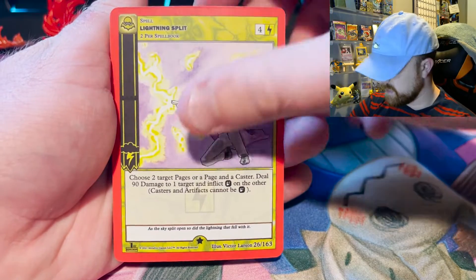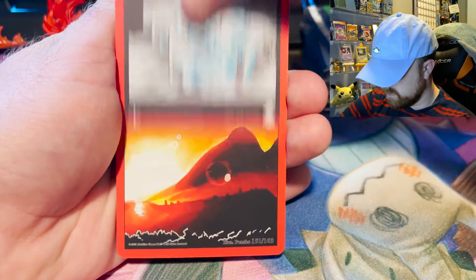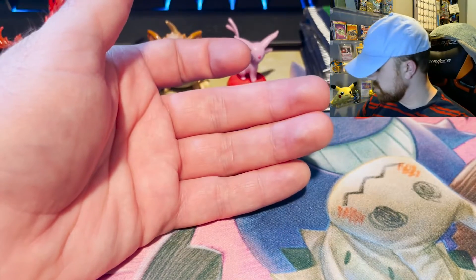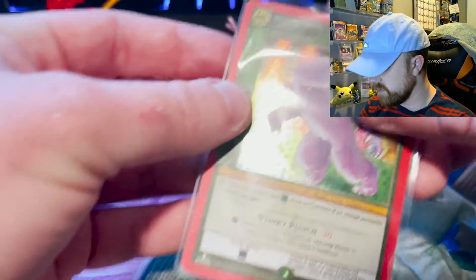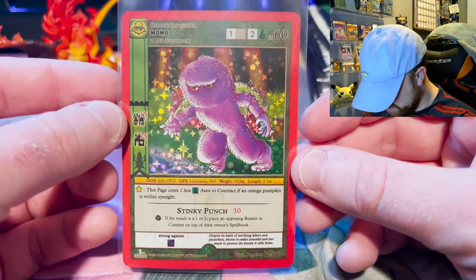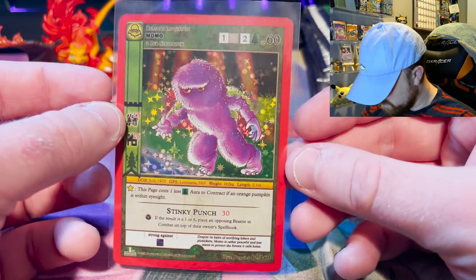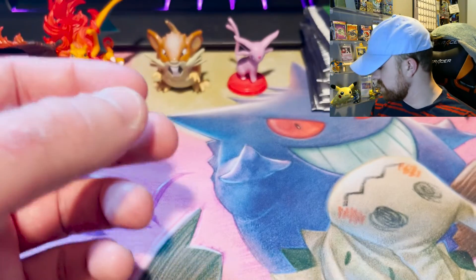So then there's Lightning Split — one, two, three, four. The card trick for those is four — gotta remember that. A card I don't have, a true holo. I'm really excited about that. Momo — oh, look at Momo. That's a really nice card, and on the first pack too. Can't have any complaints there.